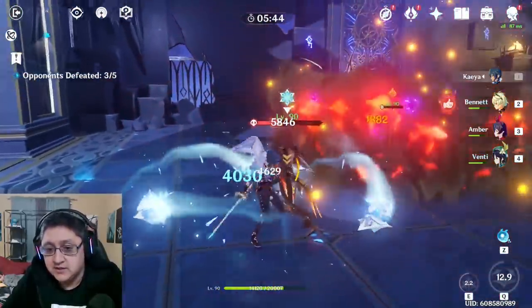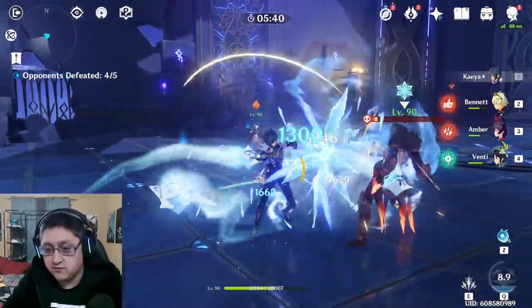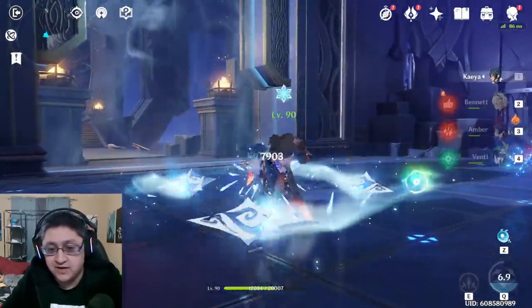One of the reasons I ended up maining Kaeya as my main DPS on my free-to-play account is because we were testing between Ganyu and Bennett before, and all the different strategies with the few characters available. Kaeya ended up doing so much more damage that I couldn't even justify using Ganyu. Unfortunately it just rolled out that way — Kaeya just does more damage, there's nothing I can do about it. And when I started doing physical builds with Kaeya and going further and further, it just went through the roof.